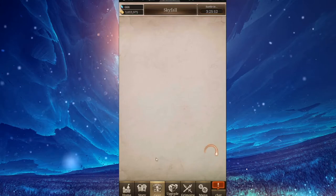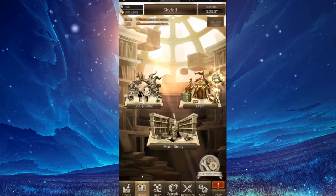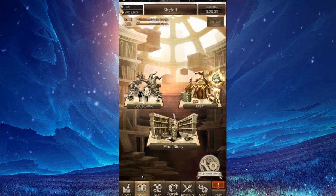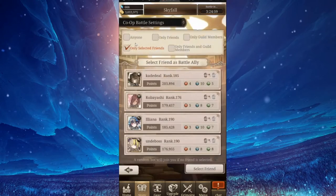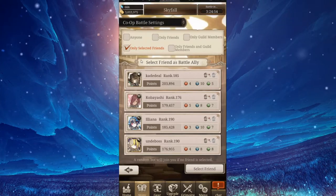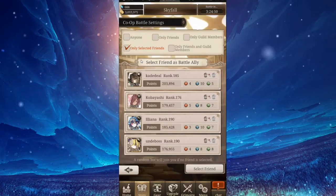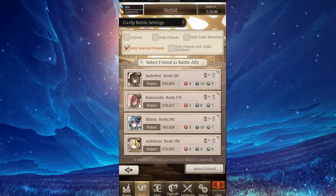Lastly, a way to get stronger — let's say you are a Rearguard and you cannot clear your missions. Go to story mode, click co-op settings, and select friends only to join you. The game has a tendency to put bots into your session if you have anyone-can-join enabled, and those bots are a lot lower ranking and a lot weaker than you.